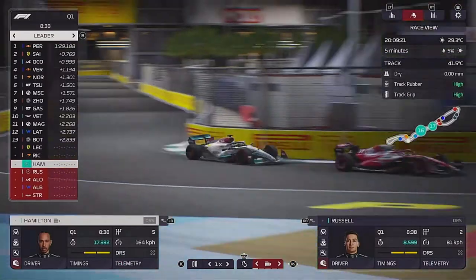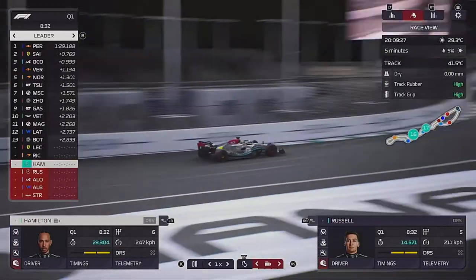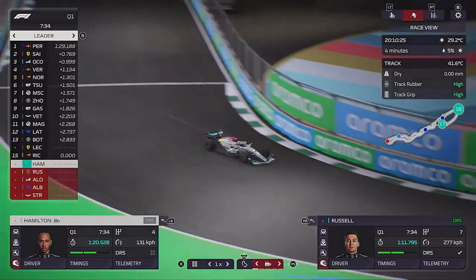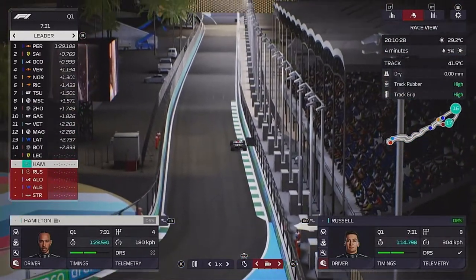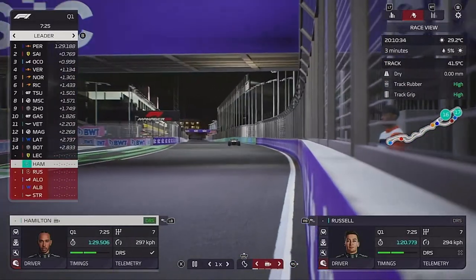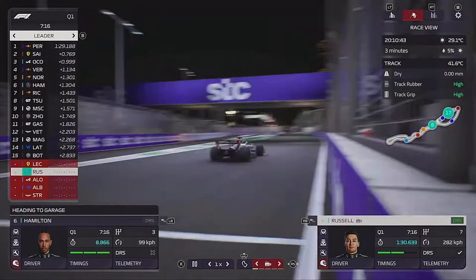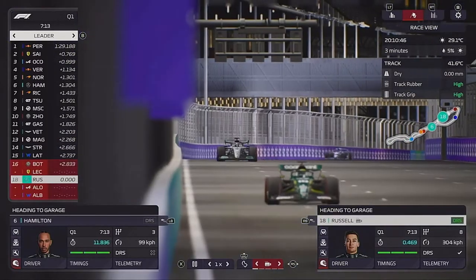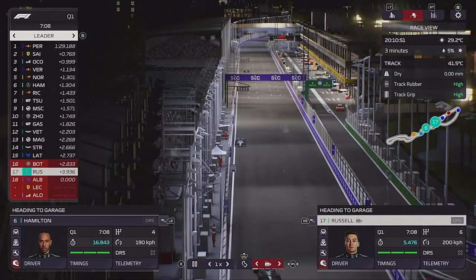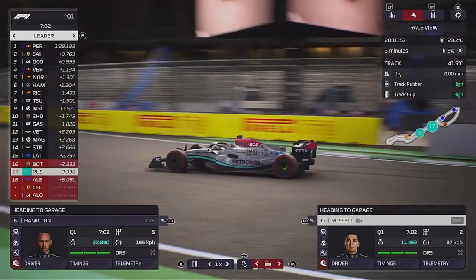Coming into qualifying and Lewis starts his first run stuck behind his former teammate Valtteri Bottas. He just doesn't seem to be able to get a clear lap in qualifying so far in his career mode - getting blocked by Verstappen in Bahrain. He's going to come round the final corner though, and hopefully he can get out of Q1. He ends up P6. Now George rounds the final corner and stays in the bottom 5. That is not good at all.